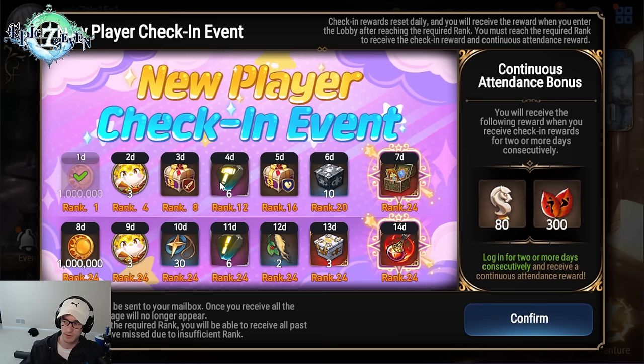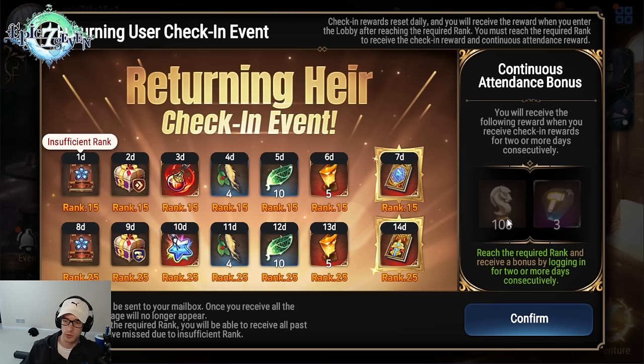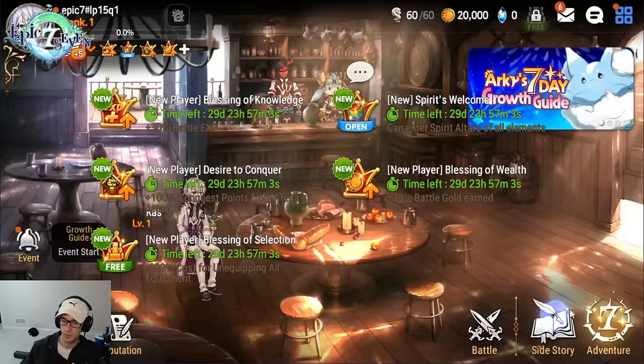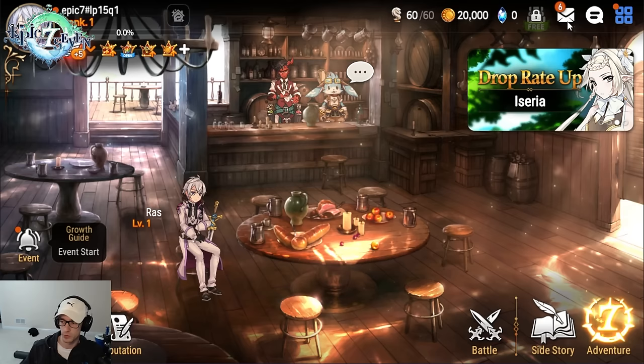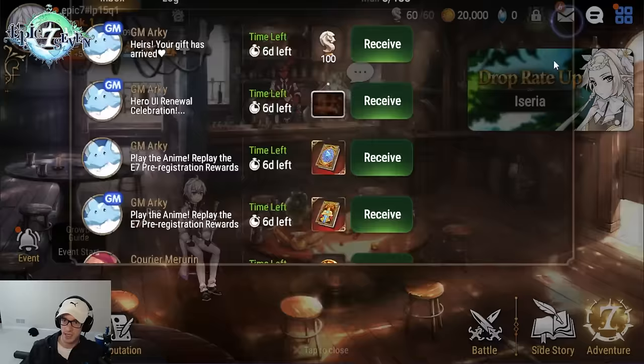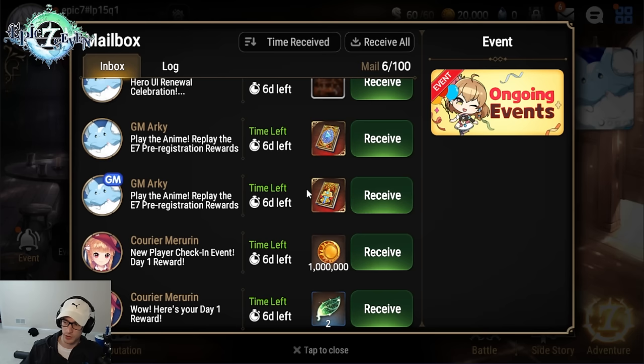Everyone's going to be getting different things depending on when they start the game. As part of this guide, I will not be claiming certain items others may not have. The best time to start the game is always today, because every time they give rewards, they give to everybody. As you can see here, that's a free five-star character and a free five-star artifact. If you start now, the next time they give this stuff away, you'll get it too. Don't wait — now is always the best time to start making progression on your account.